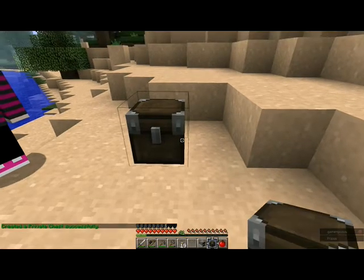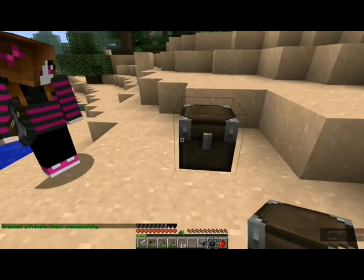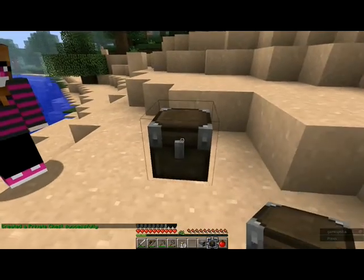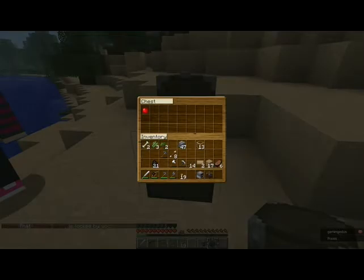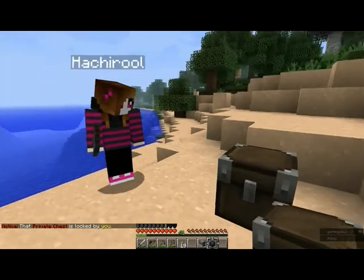Basically, we have a plugin called LWC, and when you lay down chests and furnaces, they're protected against other people opening them. I just put down that chest, and I'm going to open it, and I'm going to put that nice shiny apple in there. I can open and close it, because I am the owner of the chest — I created it.